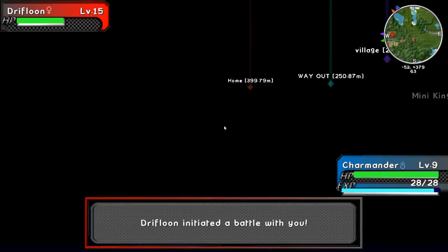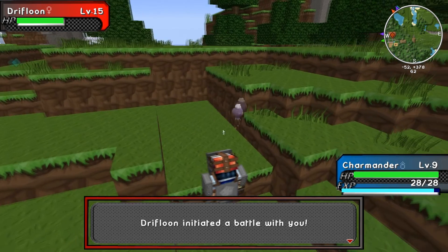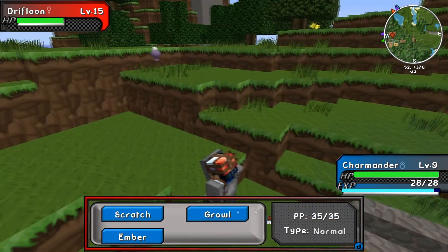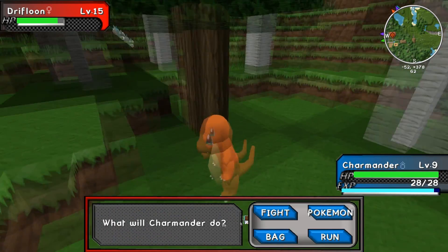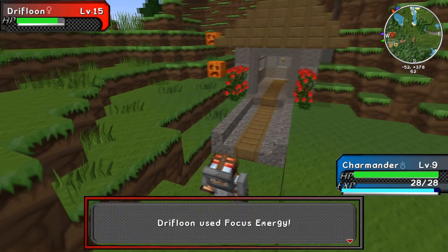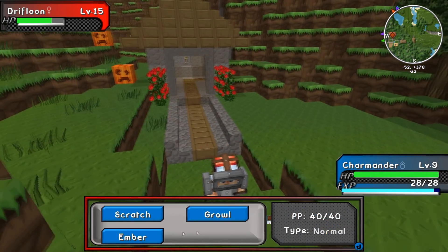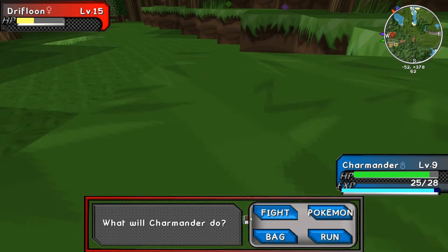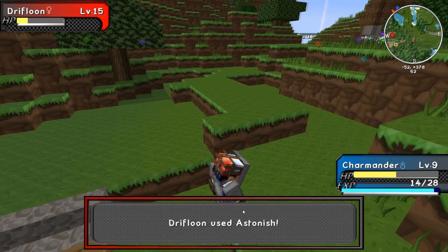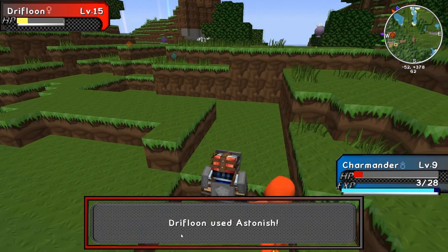I'm going to carry the road along here. An impromptu fight - let's go! Charmander, use ember. Come on, you keep focusing your energy dude. Constrict, constrict! Now do I want to capture this or do I want to kill it for the XP?